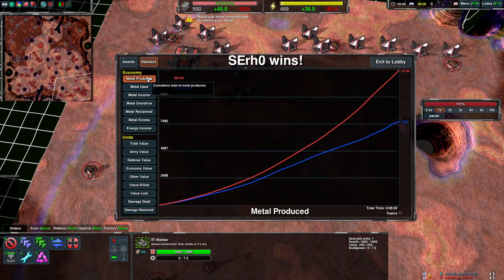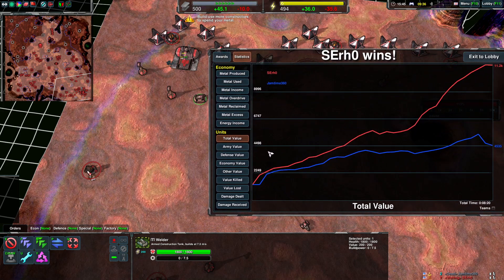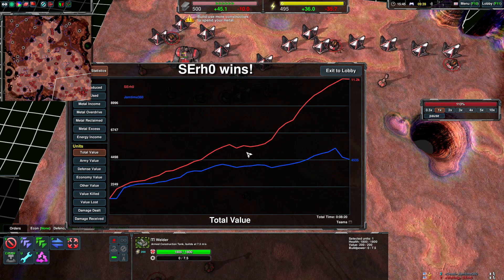It can be tricky to counter Kodachis early game with glaives, but you can do it with a good surround — it requires a bit of timing and micro. It's easier for the Kodachi player to raid you than it is for you to counter-raid and destroy the Kodachis.